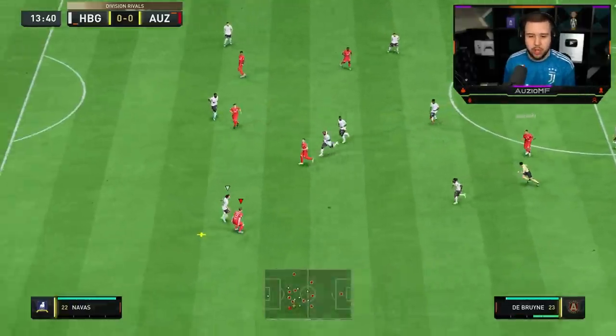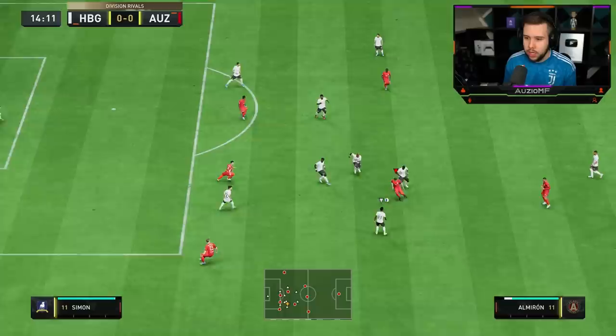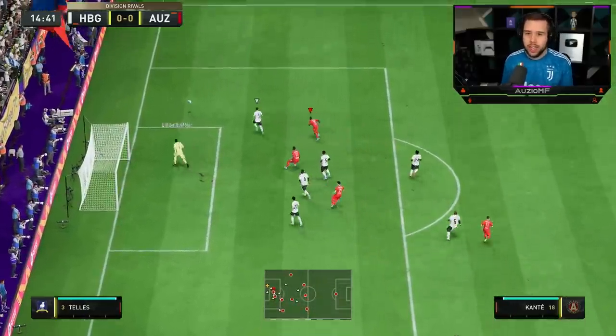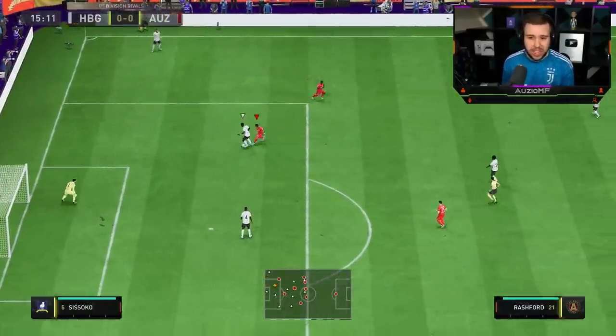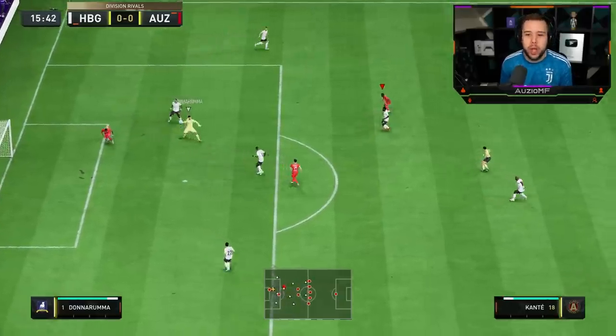Let's go for a switch here into KDB — Shorty wins that. Almiron, nice touch, good turn as well. Can I get around that corner? I can. I'm going to go for this just to see if it's going to fly in — we green timed it as well. That turn seems super quick and we could have got the shot there, but Donnarumma came out really quickly.